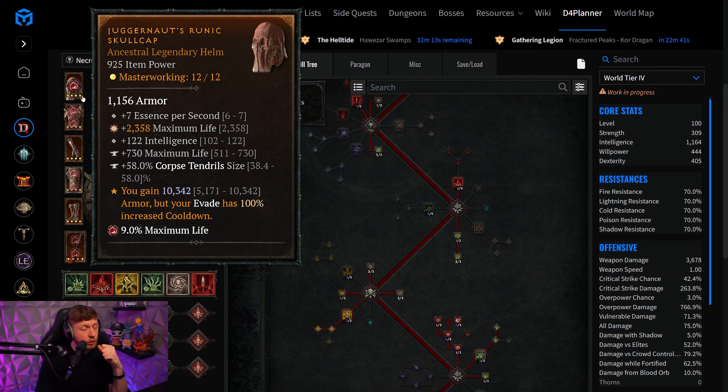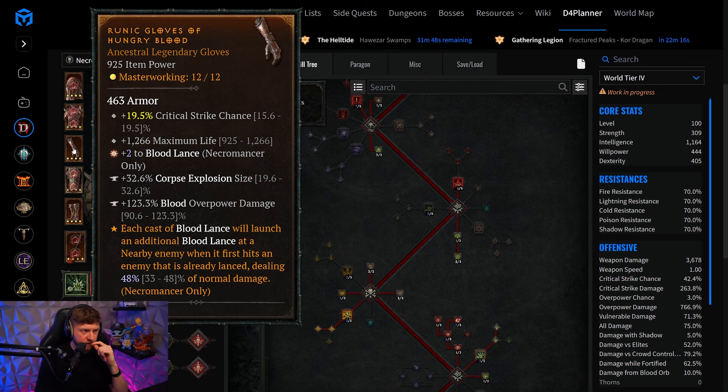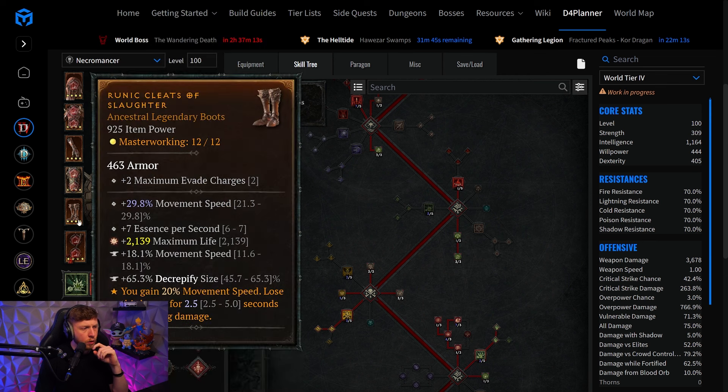We'll quickly go through the changes from previous seasons. We now have access to Hardened Bones, which is insane — we flat out get a 25% damage reduction. Especially with the scaling content of the Pit now going above monster level 199, that's going to be very helpful. Hungry Blood, standard stuff, Blood Moon Breaches — all of that goes into the normal build. No surprises there.